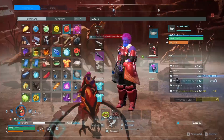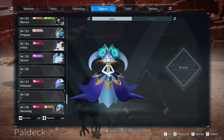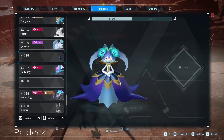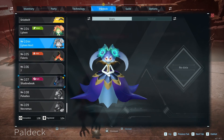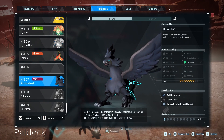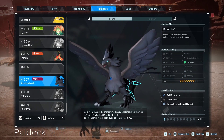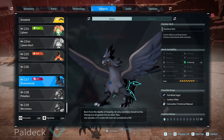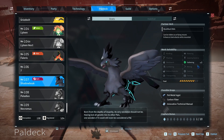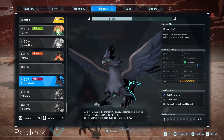Still missing whatever 106 is, and 96 and 98. But other than that, we are almost done with the Pal deck - we're missing three more pals we haven't seen. We haven't caught Anubis obviously, or the Legendaries, but we're still missing three we haven't seen. Shadow Beak - born from the Depths of Insanity, its very existence should not be. Having lost all genetic ties to other pals, one wonders if it could even still be considered a pal. Is this like a Mewtwo situation? Modified DNA. Can be ridden as a flying mount, enhances dark attacks while mounted. Level one gathering - well, that doesn't help.